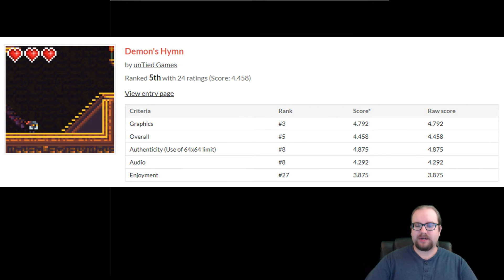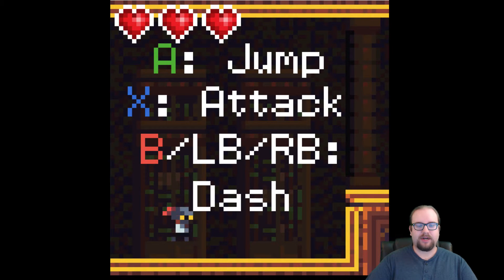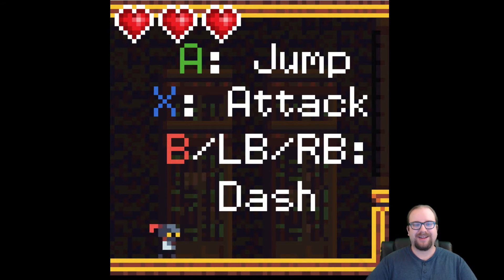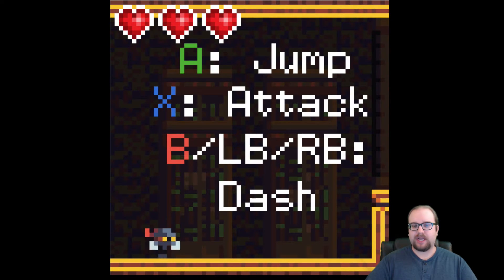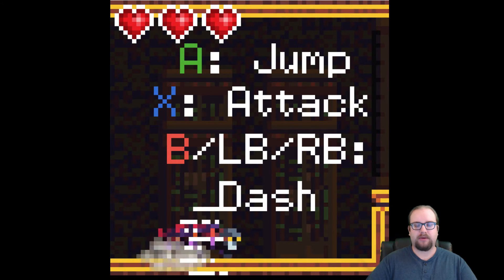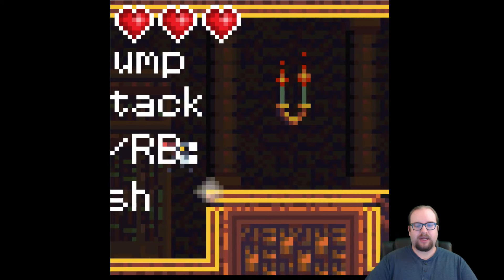So let's see what the game is all about. I can move around, I've got my little character here, I can press A to jump — although I'm using the PlayStation controller with input mapper — I can jump, I can attack, and if I press the button at just the right time, I can do this triple attack. And I can also dash with B or any of the shoulder buttons.